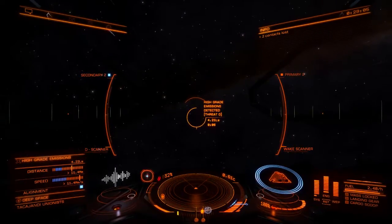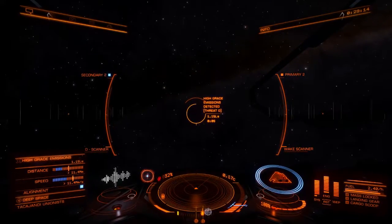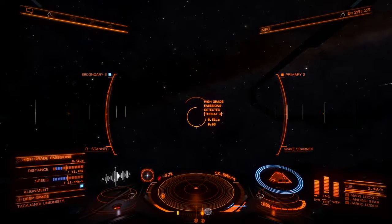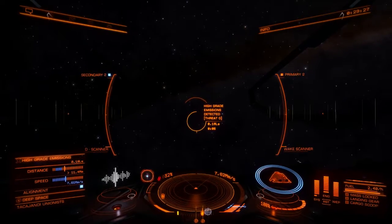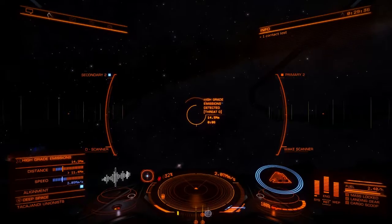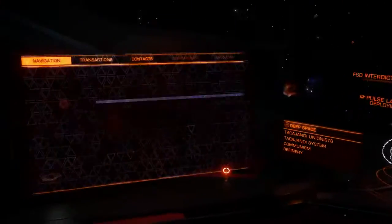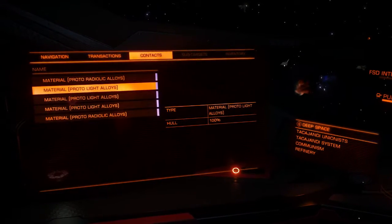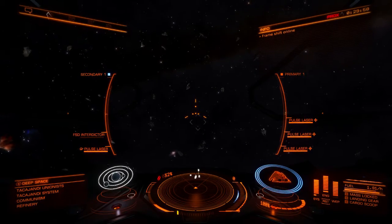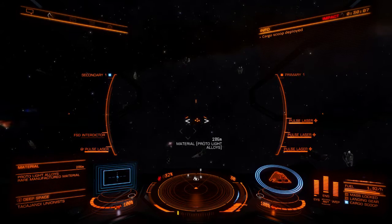At least we're finding them which is good. Even if it doesn't have what I need it might have some decent stuff. I don't think you can sell materials but it'd still be nice to stock up because the pulse lasers aren't the only things I want to upgrade. I need to upgrade the armor, engines, and other stuff. These might be alloys I need for armor - I'll go ahead and scoop up all of these.